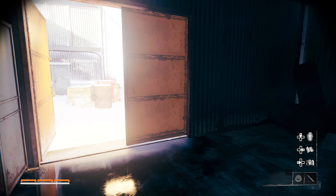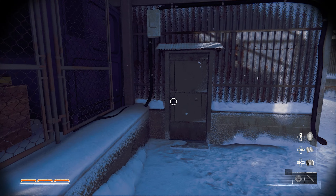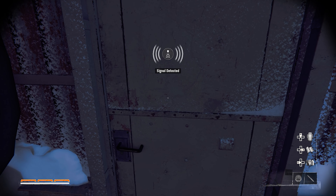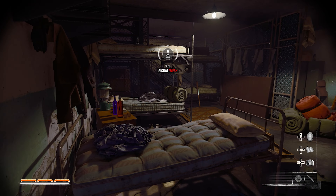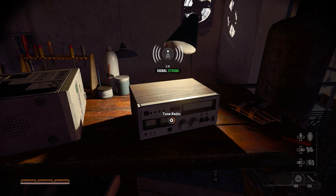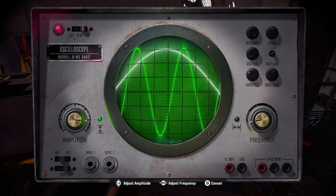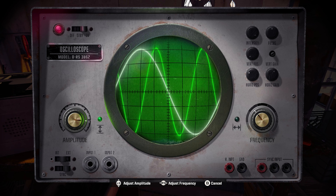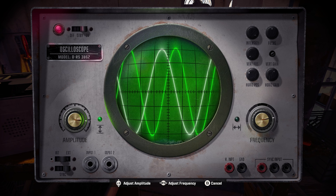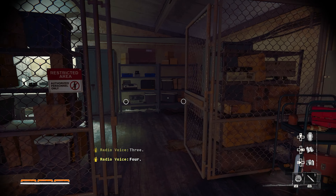Our ninth and final safe is found on Under the Radar. Head into the building across from the locked gate that we need to open to progress, and go upstairs to find the radio that needs to be tuned next to the stairs. The safe, though, is behind a gate that we will need to lockpick before we can enter the random code and open it, completing the safecracker challenge and earning a bunch of cash along the way.